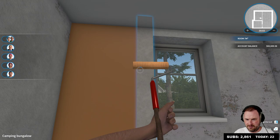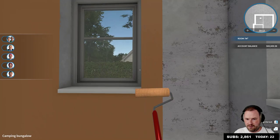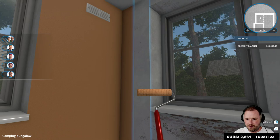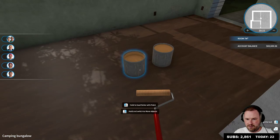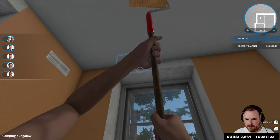That looks nice — well, by nice I mean looks like hell — but it'll do. Okay, the kitchen is gonna be velvety peach. We'll make the kitchen velvety peach.